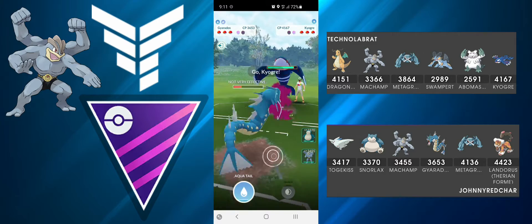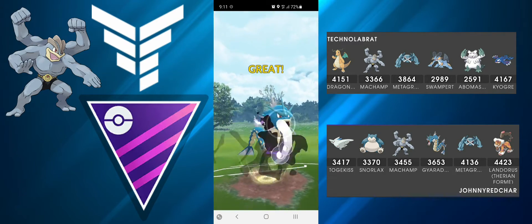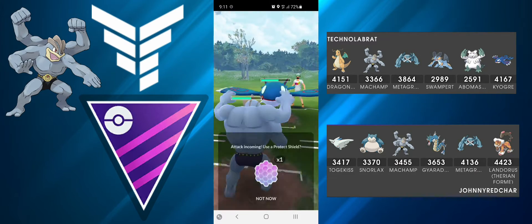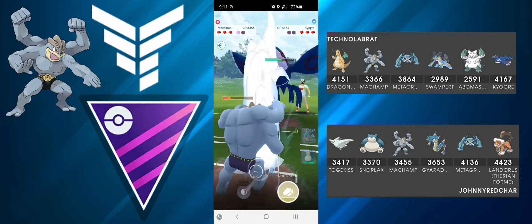They decide to swap, so I go straight for Crunch. I do have to stop because I don't want them to farm, so I swap straight into my Machamp. I sneak in an encounter which is amazing — I can survive one Surf so I don't need to shield.